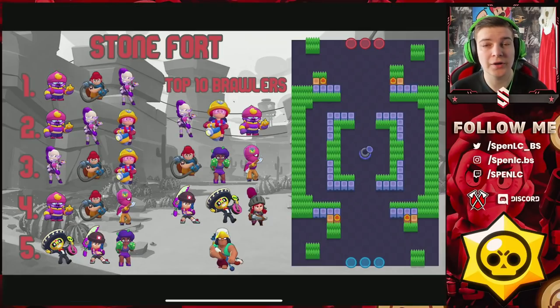The first set is Gem Grab Stonefall. For this set it's going to be a really easy one — you're facing really low level people — but I thought I'd show you the comps anyway, so you know what's good on this map whether you want to push it on ladder or if it comes up in Power Play. Definitely number one recommendation is EMZ — EMZ is completely broken. Take a screenshot of this.